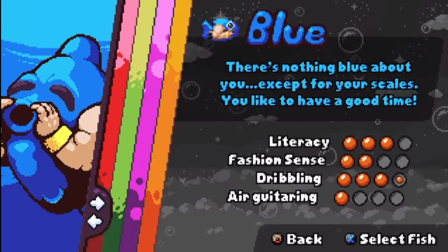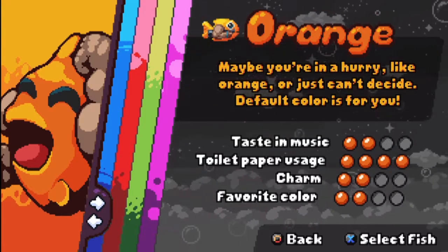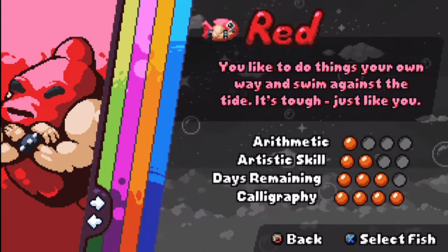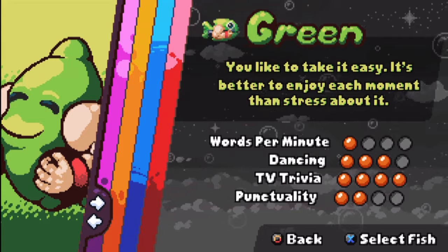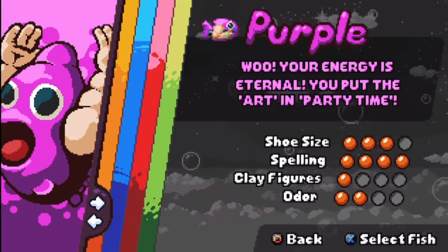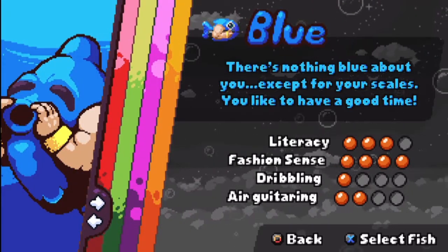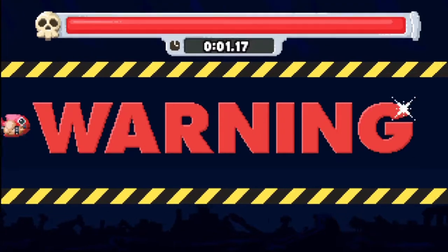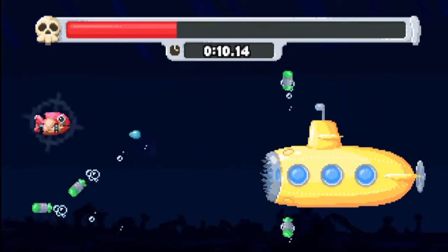I can change fish now — orange fish, blue fish. Look at these stats. Orange fish: tasty music, toilet paper usage, charm, and favourite colour. Blue fish: literacy, fashion sense, dribbling, and air guitar. Red fish: arithmetic, artistic skill, days remaining, and calligraphy. Green fish: words per minute, dancing, TV trivia, and punctuality. Purple fish — your energy is eternal, you put the art in party time — shoe size, spelling, clay figures, and odour. Who comes up with these? Because you're a genius. Let's go with the fish who has the most days remaining — the red fish. You must die for the glory of our fishy cause.